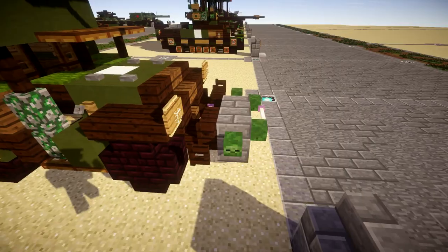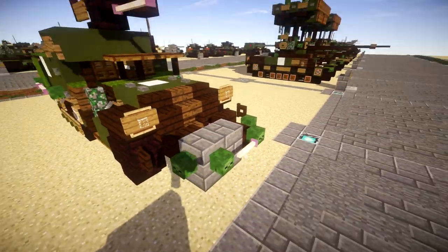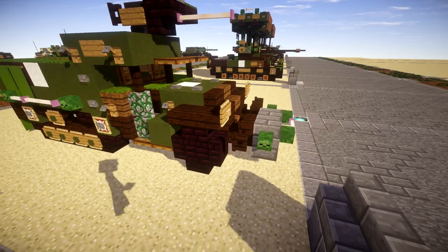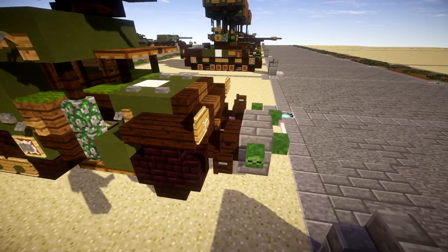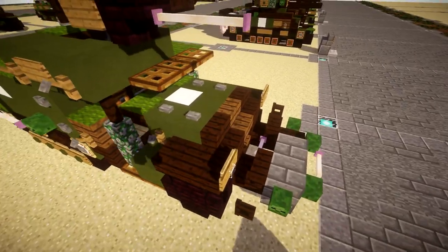Starting off: most M3 halftracks had this little wire coil in the front — I think it may have been for towing or something like that. Pretty much all of them had it, so I wanted to go ahead and include that, and it's located up here in the front.